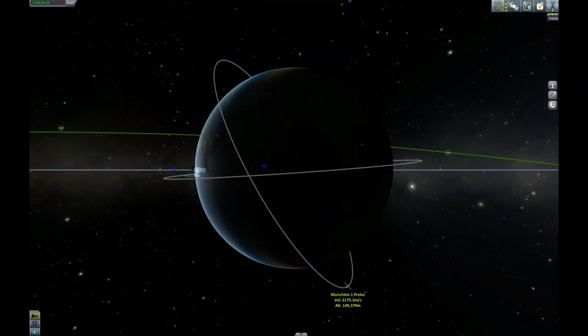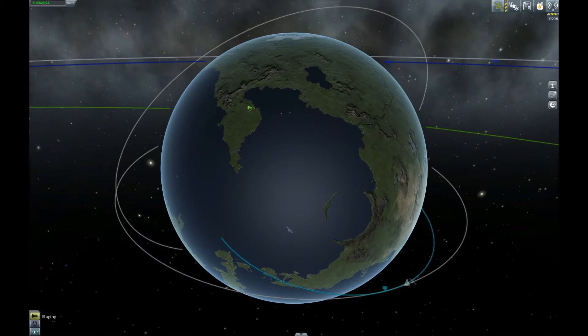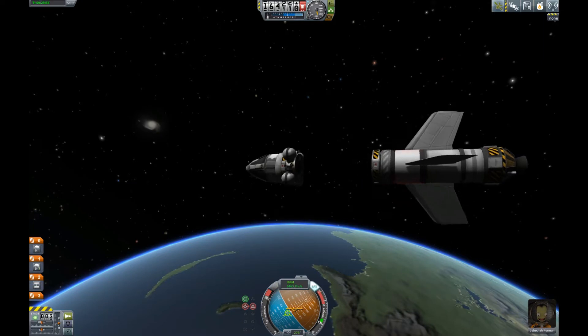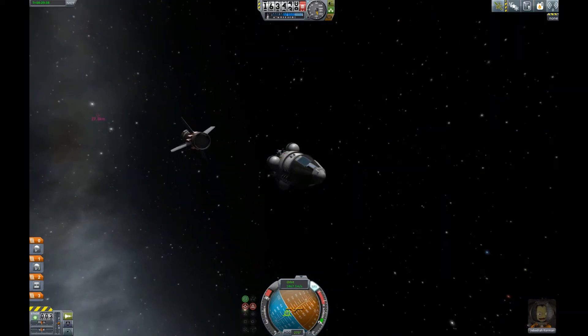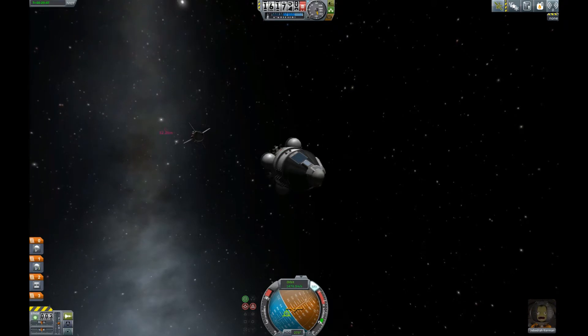The planet rotates and the satellite always gets another part of it to scan — that's why we're getting a map and it covers more surface. Here we go, stage separation. Bye-bye science module.